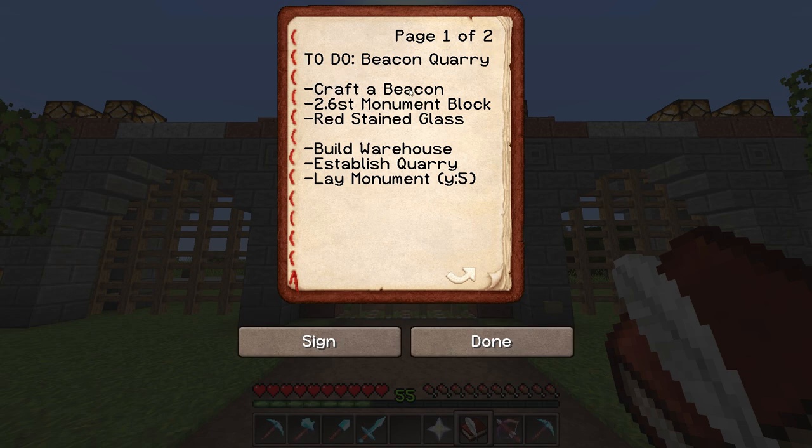First things first, I have to craft a beacon. But a beacon really isn't worth anything if I don't have a monument underneath it. Beacons have a very limited range of influence if they don't have a monument to boost their power. So to build the maximum size monument, I need 2.6 stacks of the right type of blocks — more specifically, 2 stacks and 40 additional blocks. I'm also going to need red stained glass because it's possible to tint the beam or pillar of light that comes out of the beacon.